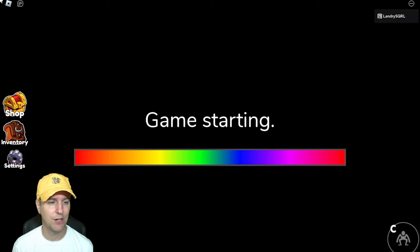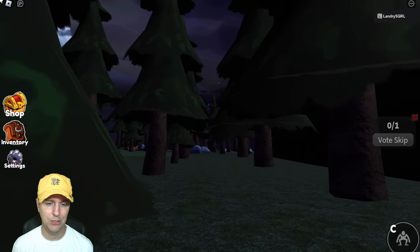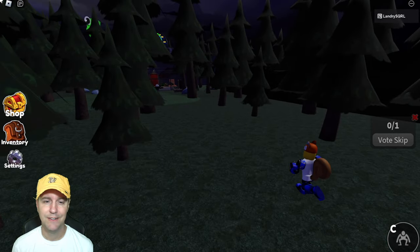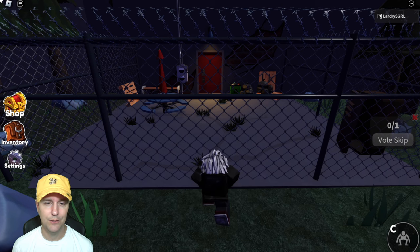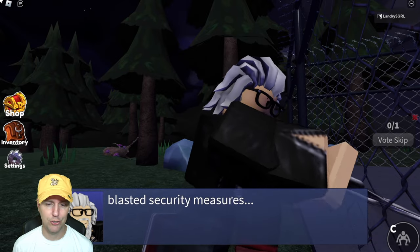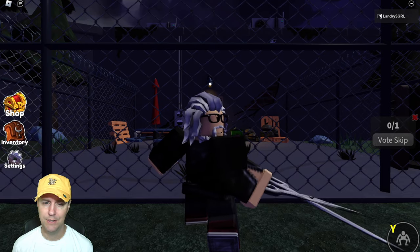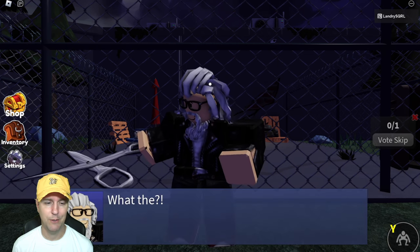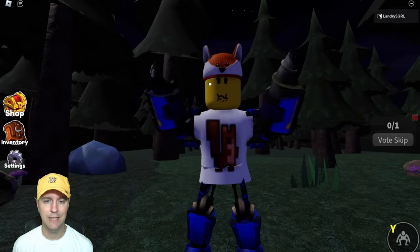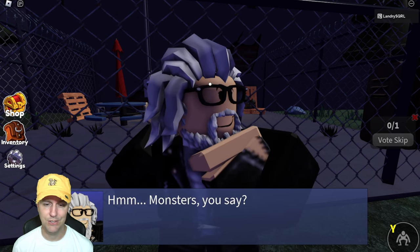Game starting. Only one player. Maybe it's like totally glitched with one player. This is creepy - I'm already creeped out. There I am running through the forest. Little Star Wars Endor action. And who's this guy? Is he my friend? Blasted security measures. He's trying to break through a fence. Don't wave that at me. What in the world are you doing out here? I'm playing a game for you guys, trying to figure this game out so I can see these awesome toys.